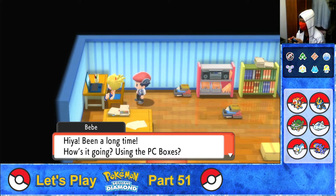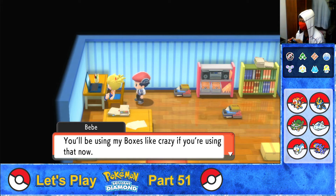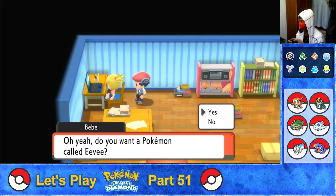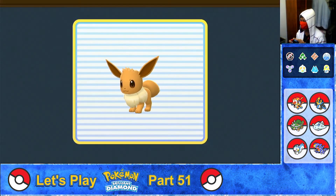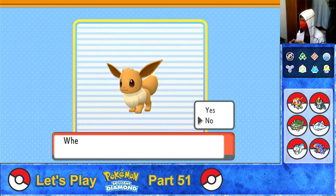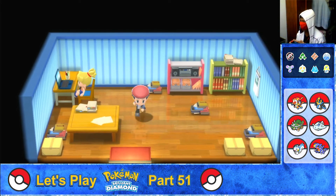Bebe says it's been a long time and asks how it's going and if the player is using the PC boxes. She notices the National Pokédex and says the player will be using her boxes like crazy. Then she offers an Eevee: 'Do you want a Pokémon called Eevee?' Yes please! She got it from a good friend in Johto. Receiving Eevee — the Evolution Pokémon, Normal-type. It's a rare Pokémon that adapts to harsh environments by changing its appearance and capabilities when it evolves.